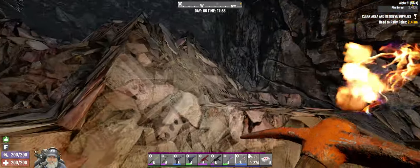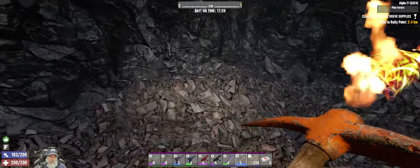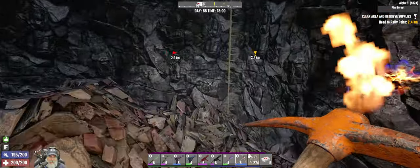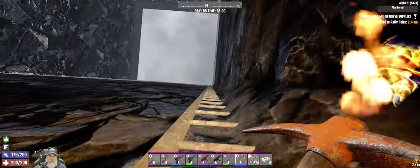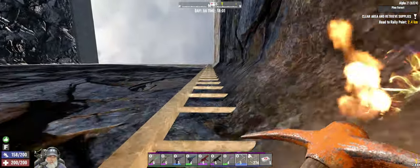Let's turn that off. So yeah, I'm thinking maybe we make some dynamite to try and clear this out. Let's run back to the base, I'll make some dynamite, we'll come back and we'll give that a try.